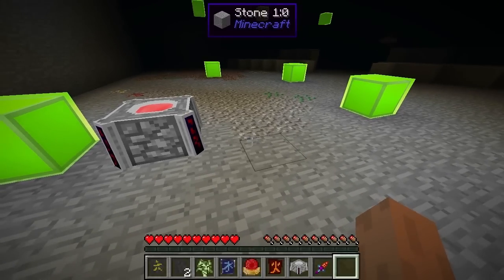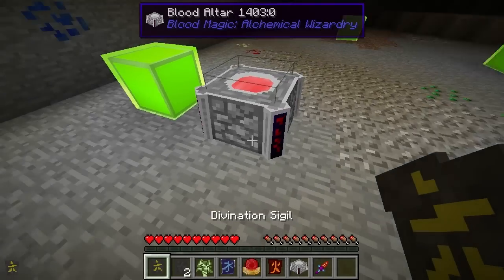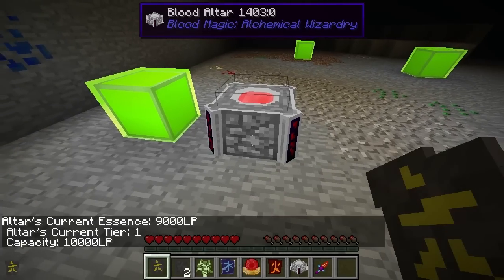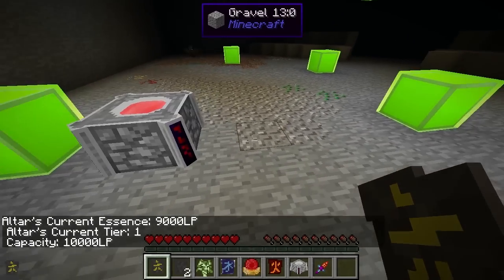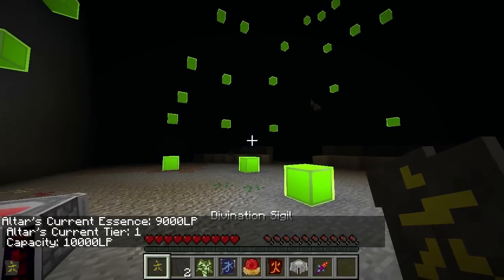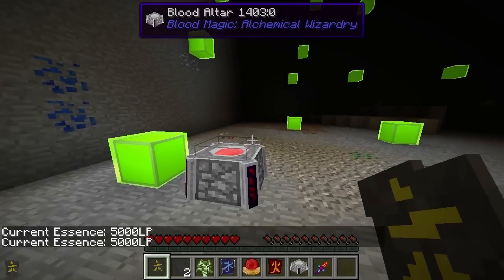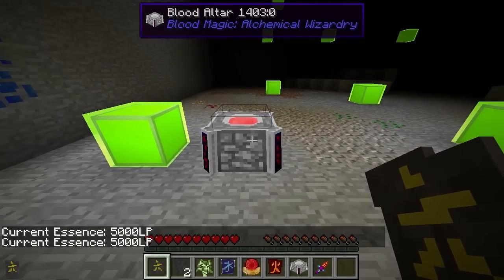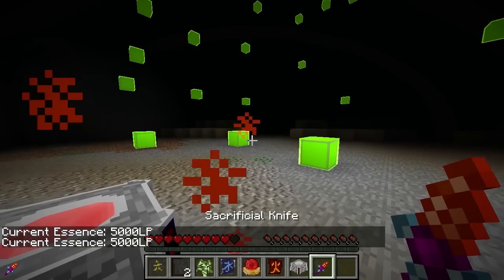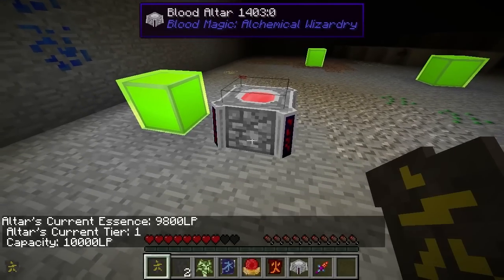Hello and welcome back to Blood Magic. Recall in the first few episodes we used the Divination Sigil to see our life points. We can see we've got 9,000 life points in this tier 1 blood altar. If we right click at the air here, we can see we've got 5,000 which is the maximum capacity for this weak blood orb. If we use a sacrificial knife and take a few hearts, the blood altar is now up to 9,800.